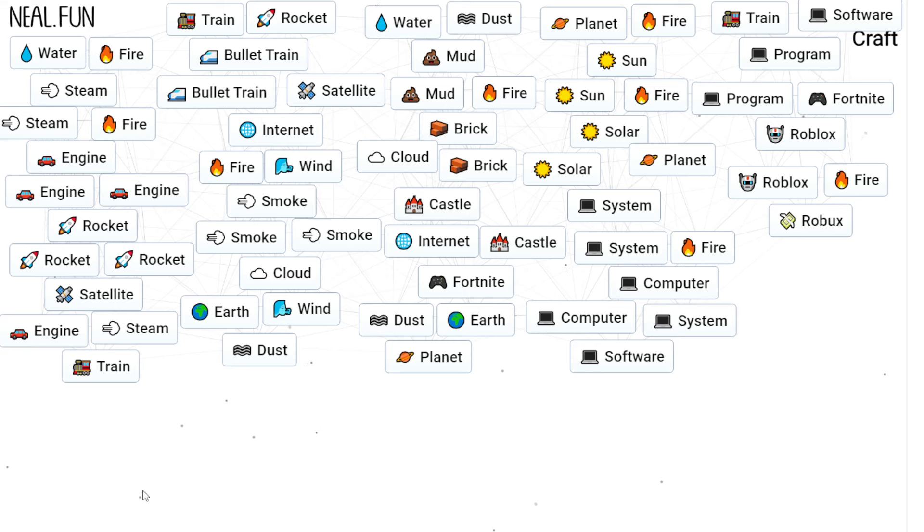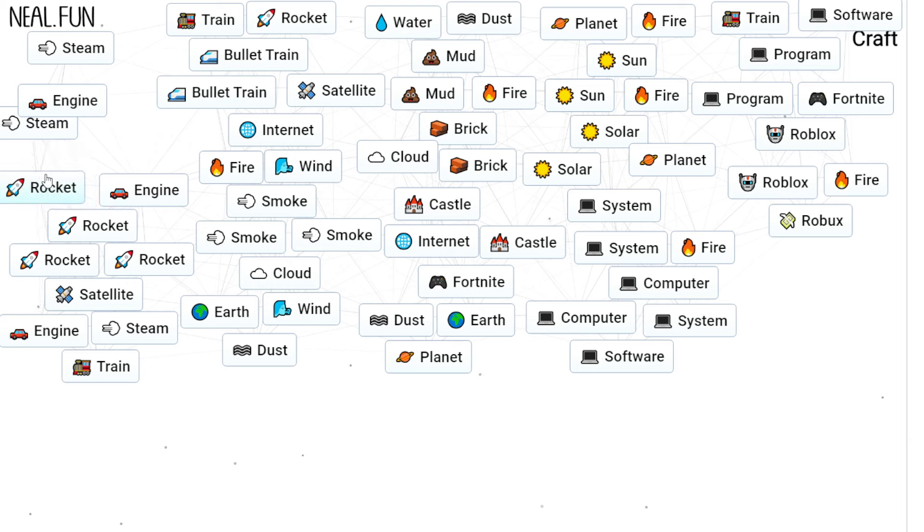I'm going to show you how to quickly make Roblox and Robux in Infinite Craft from nothing. Fire with water gives you steam. Steam with fire gets you an engine. Engine with engine is rocket. Two rockets make a satellite.